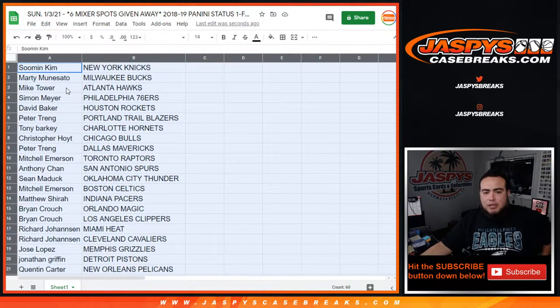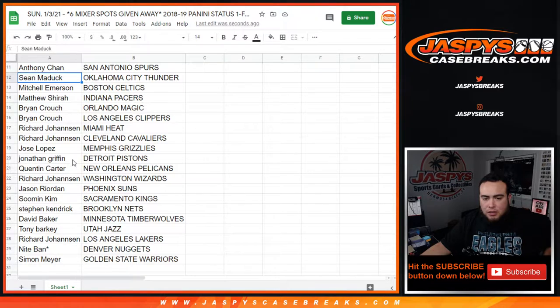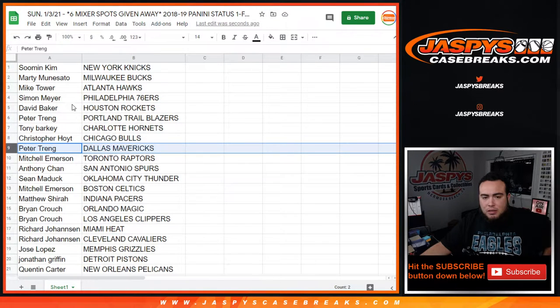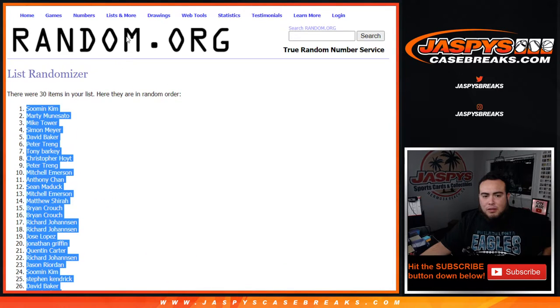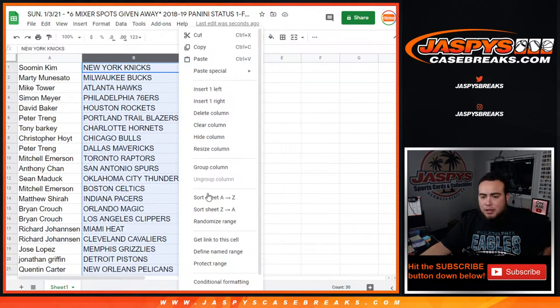Stick with what you got. This is 18-19, so of course Luka Doncic rookies are in here — that would be Dallas, so Peter gets that — and then of course Atlanta Hawks, Mike. You got it for the second time, you got the Hawks this time. And of course other big teams are in here as well, so stick with what you got guys.